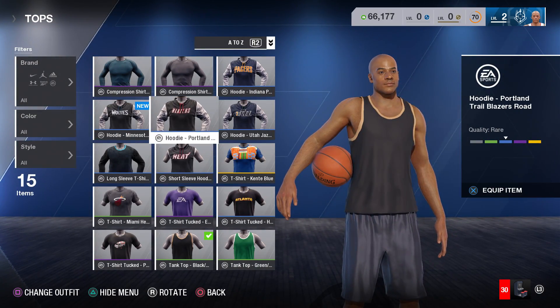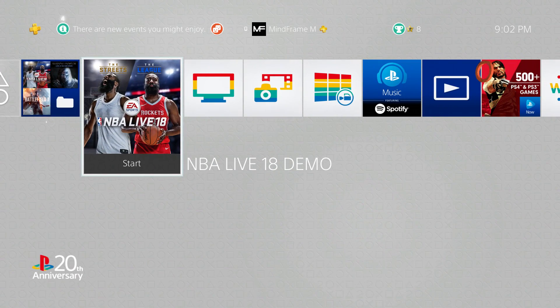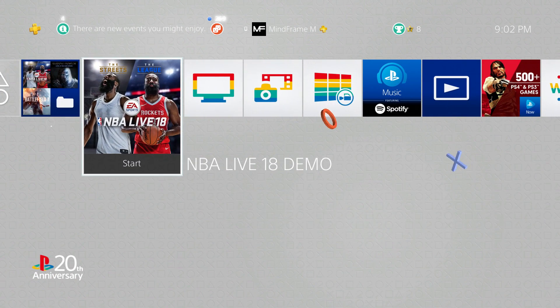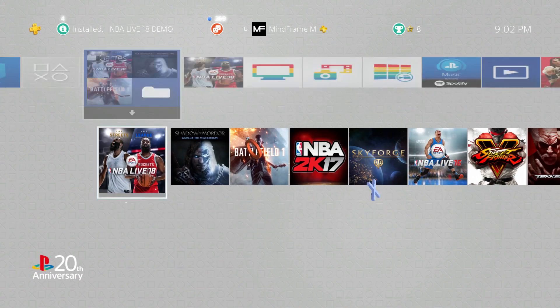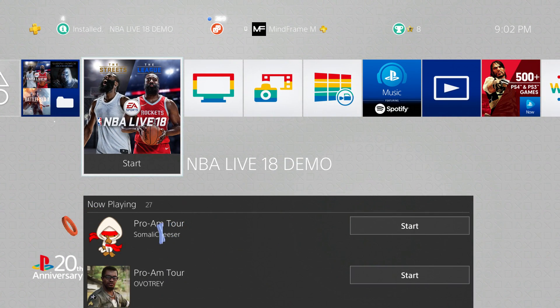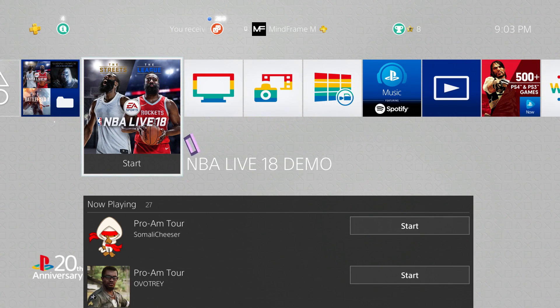One more thing before we wrap up: if you access the NBA Live demo via the New Zealand time change method, make sure to download the version that's actually in your country's PlayStation Store. I noticed that on my New Zealand demo I had one character, while on the US demo I had another, and once I played the US version it didn't carry over from the New Zealand one. So I just wanted to let you guys know my experience with that.